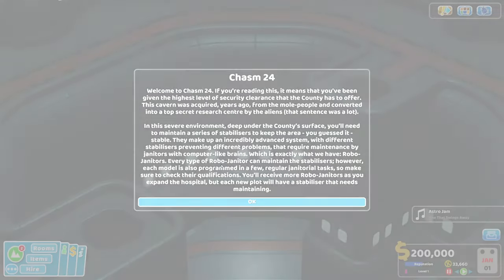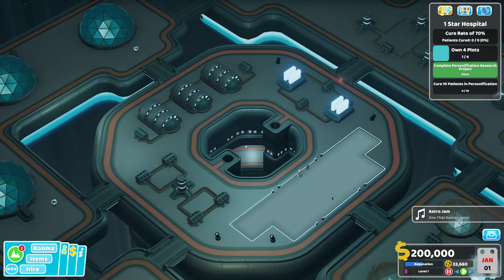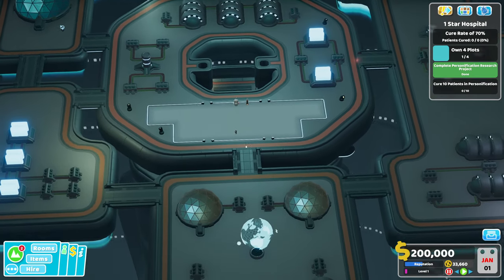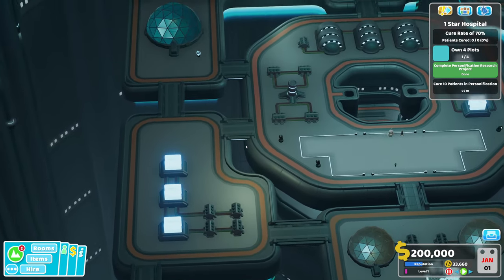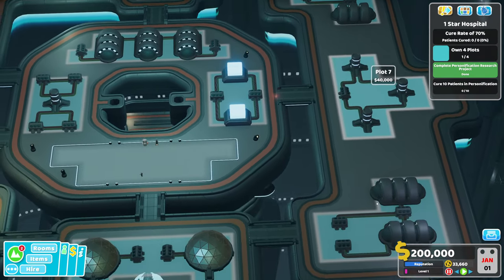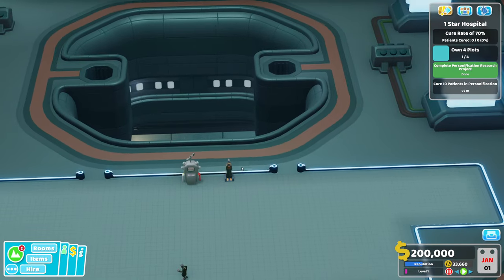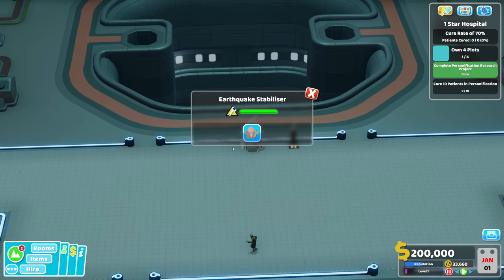So Chasm24. First, how awesome does this look? All these are plots that you can buy and we will buy. It just looks really cool. And so in all the plots there is this stabilizer. This stabilizer needs maintaining. And if it doesn't get maintained and that bar goes all the way down to the bottom, then a disaster is going to happen. In this case it's going to be an earthquake.